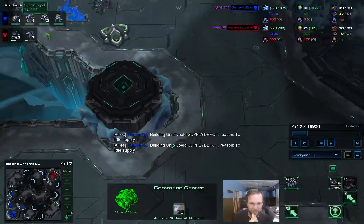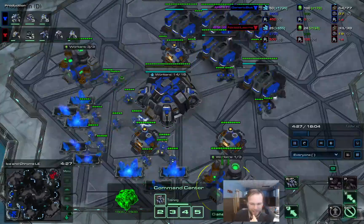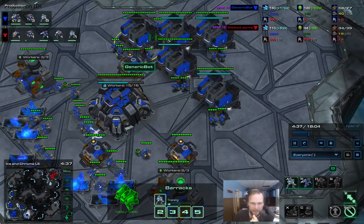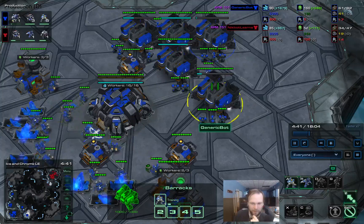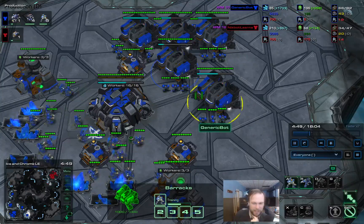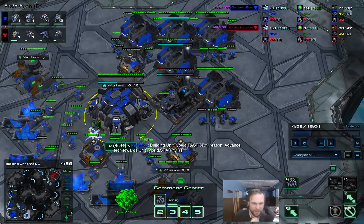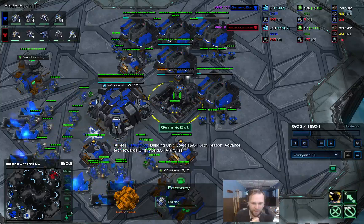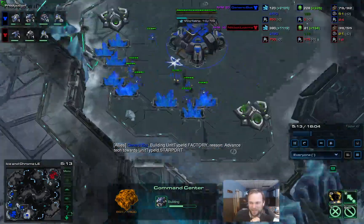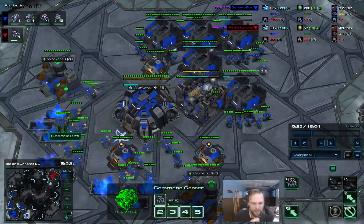Generic Bot is actually going super greedy, going all the way up to four bases. He is taking gas so he probably has intention to use it at some point. Part of the reason he's able to afford all these bases is that he's not spending 150 on orbitals. He's also not going beyond four barracks - okay, finally a factory. So five barracks, a whole ton of bases, and a factory. Interesting.